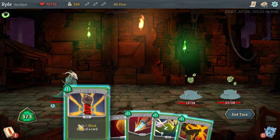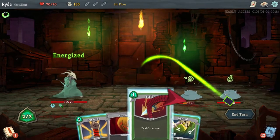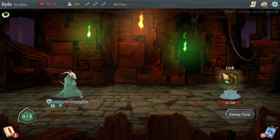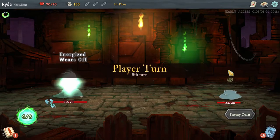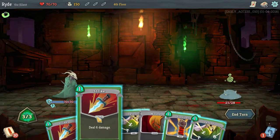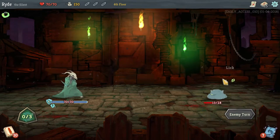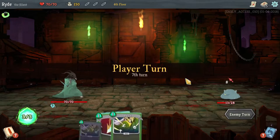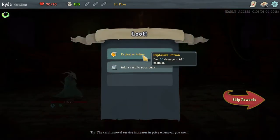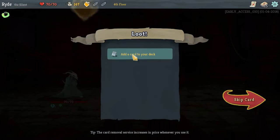He keeps licking me and lick gives me the debuff Frail, so I get less block from my cards. Now we can kill this guy here and it doesn't matter what we do, so we just play our turn. Now we want lots of damage — we're kind of unlucky here, so we just do what we can and end our turn. Now we can kill him and move on. I got an Explosive Potion — deal 10 damage to all enemies.